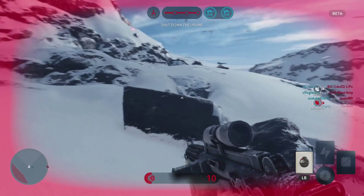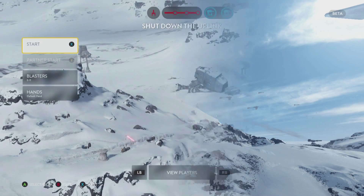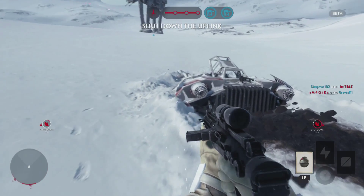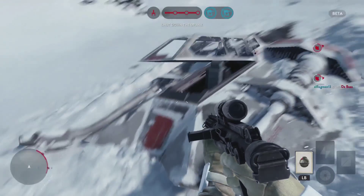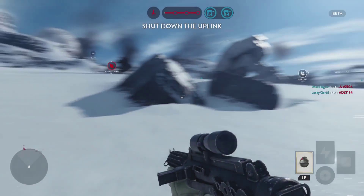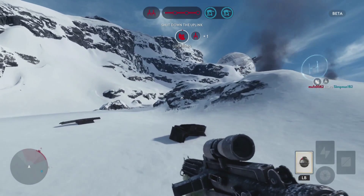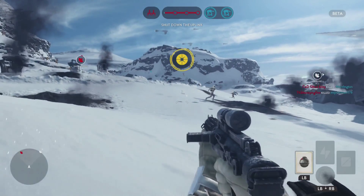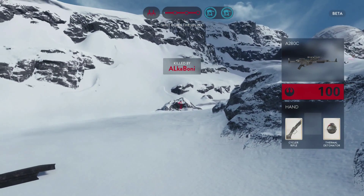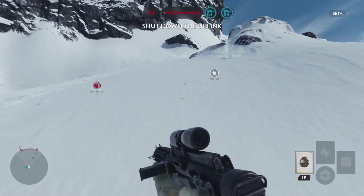We had one single player mode that could be played by yourself or in co-op. We also had the Sullust drop zone, where you had to capture and defend the pod in Sullust. And of course you had the showpiece, which was the Hoth 40-player walker assault — pretty cool, pretty damn fun. In theory at least. In practice, it doesn't really work out. Basically how Hoth walker assault works is the Empire have to escort the AT-ATs to the rebel base and destroy the shield generator.